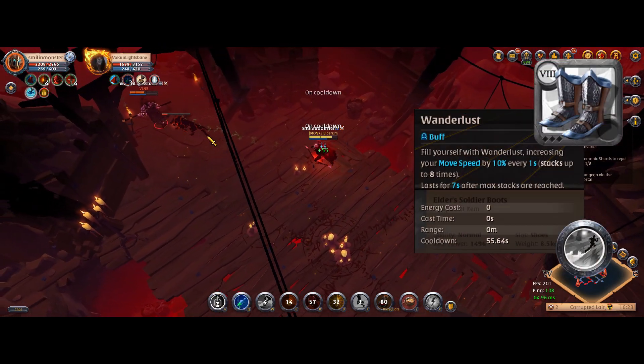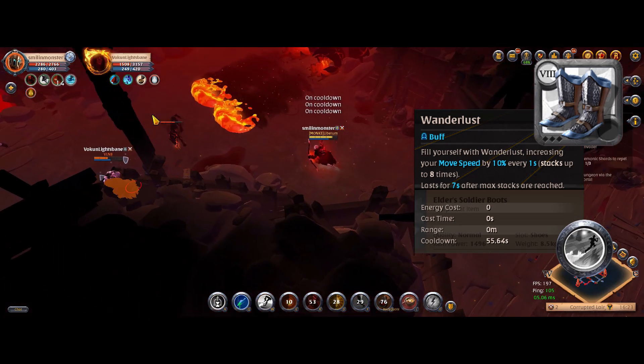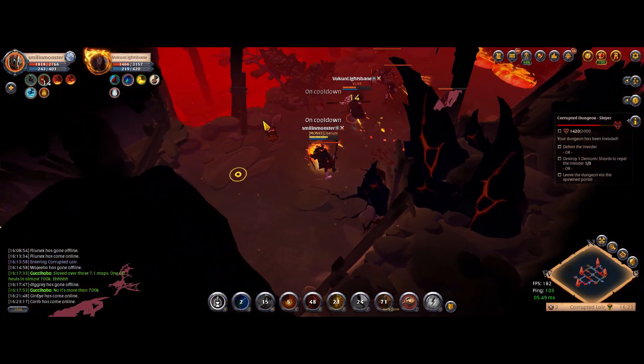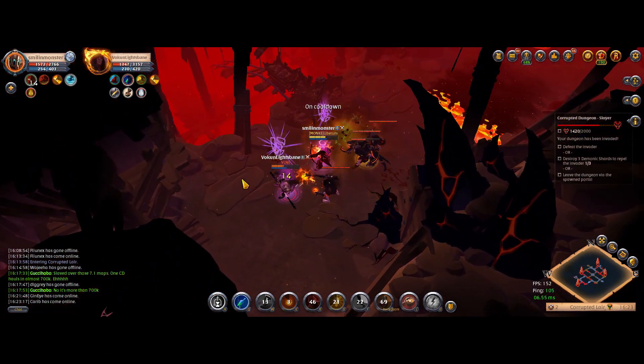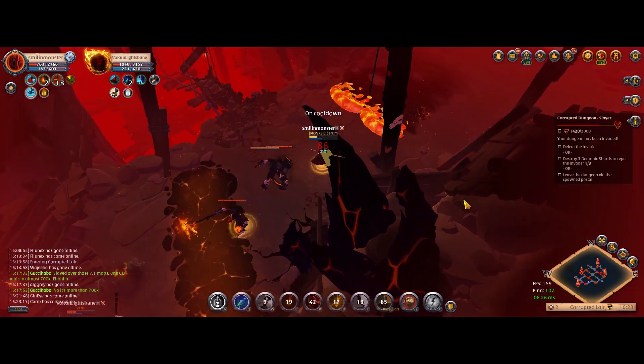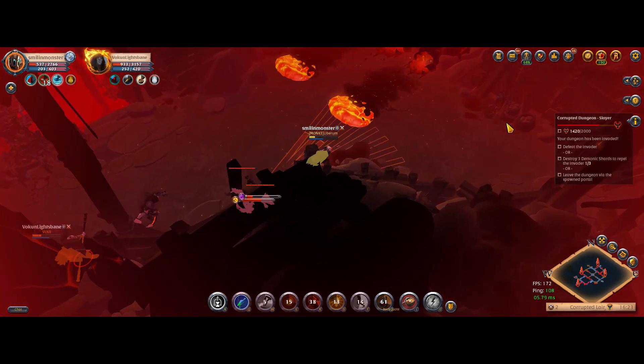For the leg slot I normally go with Soldier Boots. Wanderlust is a lifesaver if you want to chase, change skills, or reset the fight. However, be careful since it's a buff and can be purged. I've lost count of how many times I've activated the spell only to get purged because I wasn't paying attention when the enemy activated Mage Robe or Blackhands, resetting their combo.